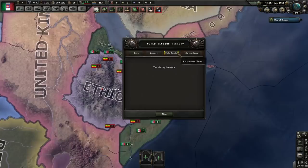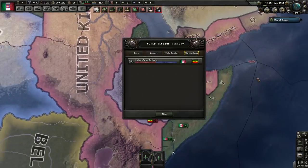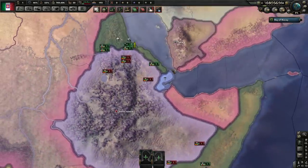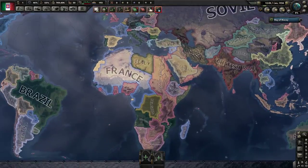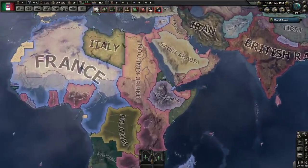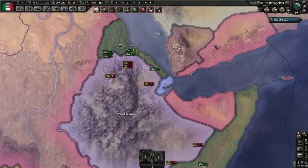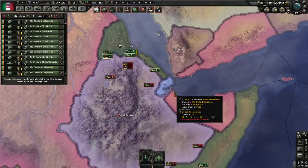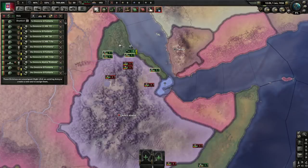Italy is the only country in the game that starts in a war, which is kind of interesting. It's one of the reasons they use Italy as the tutorial nation — you can teach people the basics of warfare right away. Italy's not easy to play necessarily, but it's got a little bit of everything. We do start in a war with Ethiopia, which is very easy to win.